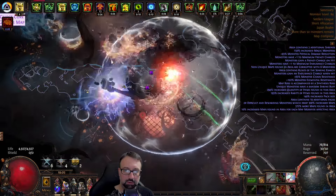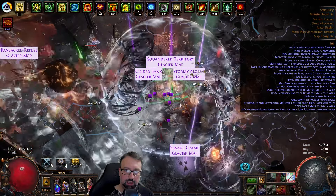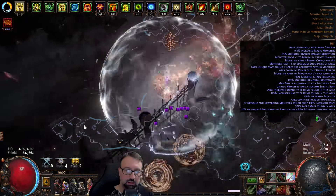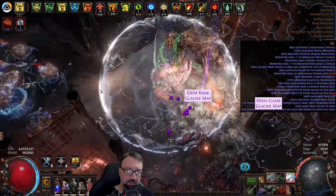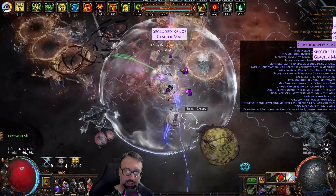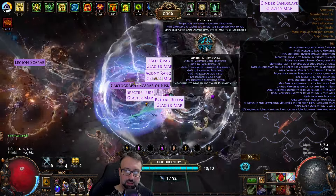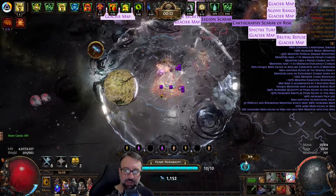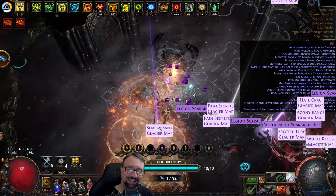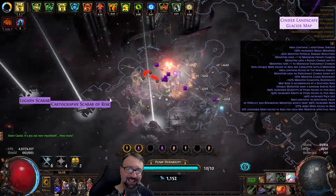Didn't get the map dupe either — something might happen at the end. Look at that — I have to assume that's some of those cartographer multitude packs, you can see maps drop like that. Map dupes appeared now — it's too late, it spawned at the beginning of the map too. That feels bad, man — it's going to add so many more maps. It's a big roll too.